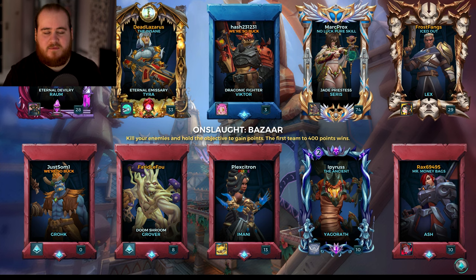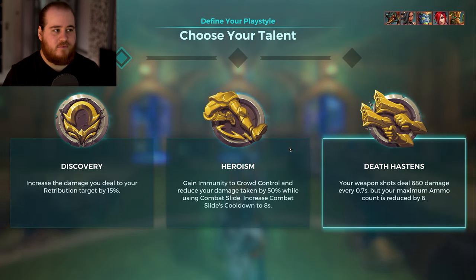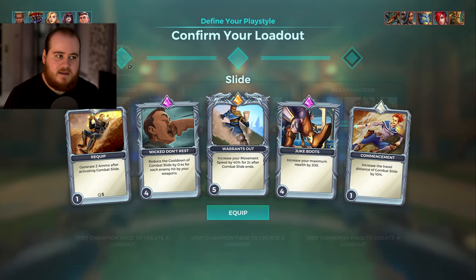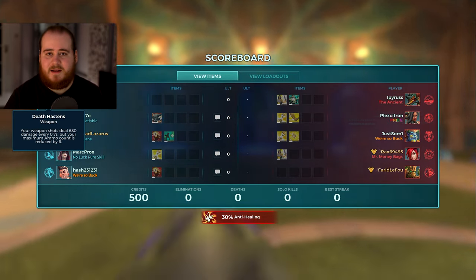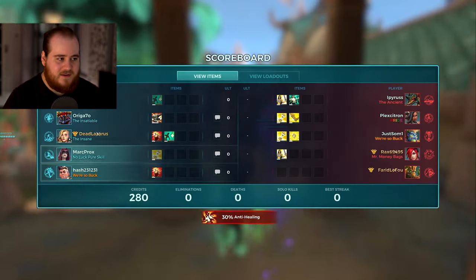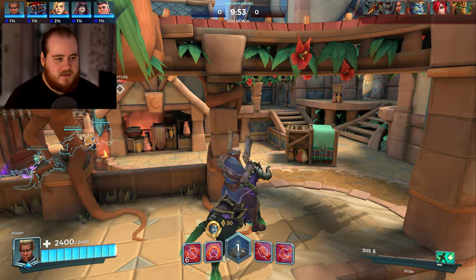For game 2, we've got Onslaught — I really do like the fact that we've got some more maps for Onslaught, I've been enjoying it recently. We've got Rahm, Tyra, Ceres, and Victor versus Yag, Amani, Grok, Ash, and Grover. Kind of tempted to pick up Heroism here, but for the sake of the video — because I want to make this a Death Hastens video and the new way I'm sort of playing Lex — we're going to run it like this and go for life rip. We've got Enforcer, Ben Monster, Mortal Reach, Cardio, Ferocity, Fortress Baker, Totemic Ward, Mana Rift, and Corrosive. In we go.